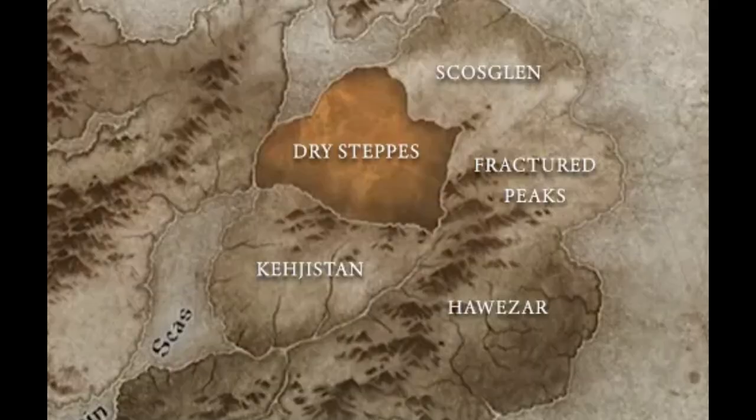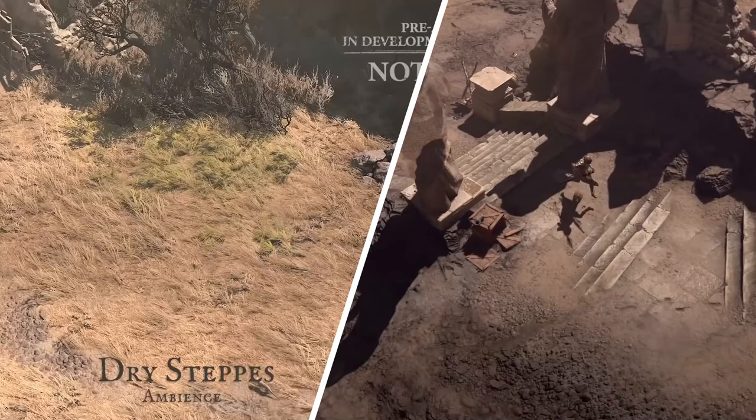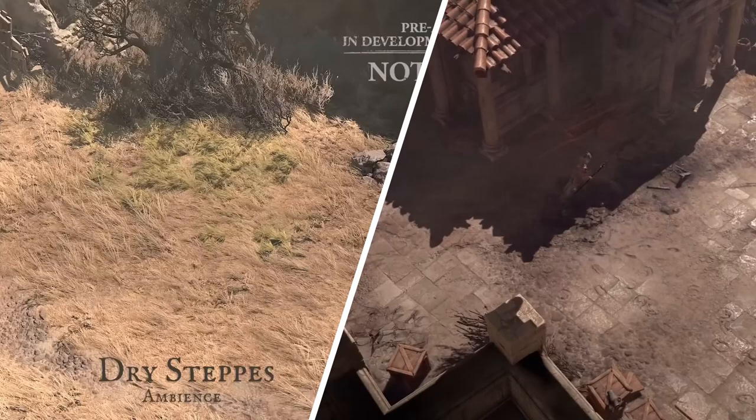Next, we have the Dry Steppes. After Malthiel's demise, the ensuing power vacuum plunged the Dry Steppes into a state of ruthless conflict among desperate factions made up of barbarians, mercenaries, cannibalistic blood mages, and more. The Order of the Zakarum once established an empire in these steppes, and their sophisticated architectural style can still be seen in many of the ruined structures that remain.